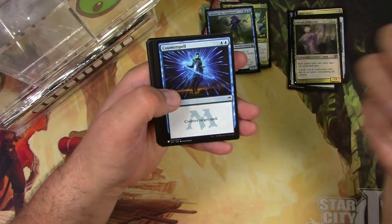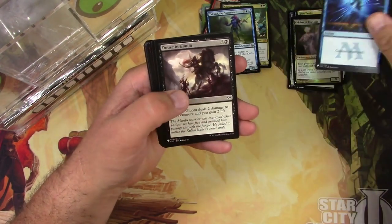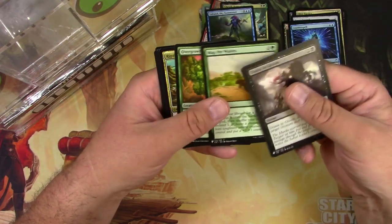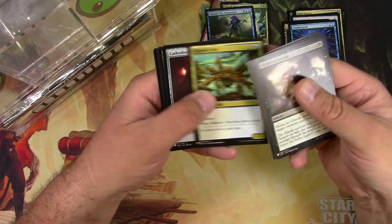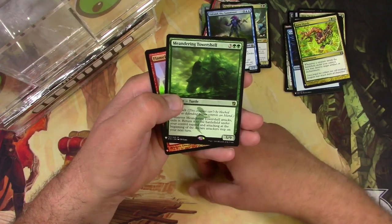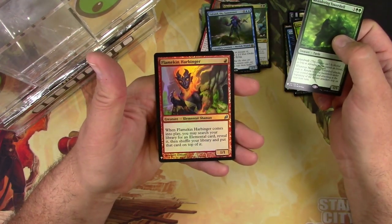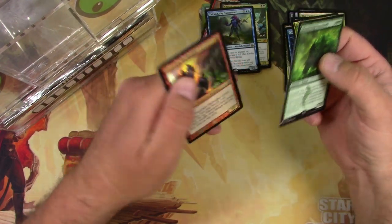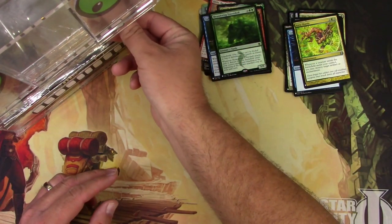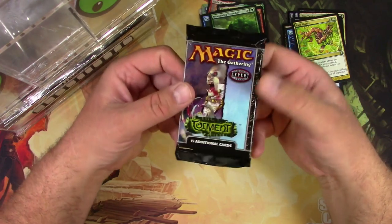Cartouche, cartouche, Counterspell - that's a good one. Battlement, Cathodian from Shards - there we go, that's a good uncommon pull. Meandering Towershell and a Flamekin Harbinger in foil. There's my Mystery Boosters.